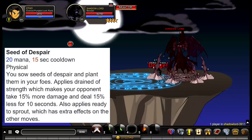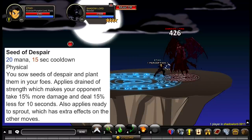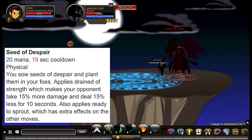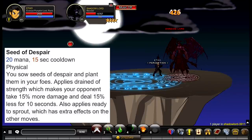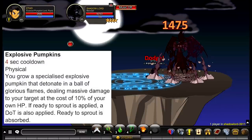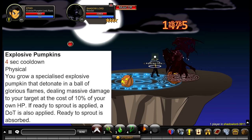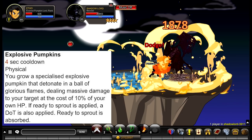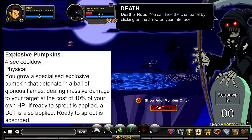Your next ability is called Seed of Despair. It consumes 20 mana and has a 15-second cooldown. You sow seeds of despair and plant them in your foes, applying Drained of Strength — which makes your opponent take 15% more damage and deal 15% less for 10 seconds. It also applies Ready to Sprout, which has extra effects on other moves. If Ready to Sprout is active when you use Siphon, it applies a 20% damage resistance buff. Your last ability is called Explosive Pumpkins. It consumes 4 seconds but does not consume mana — however, it does consume 10% of your maximum HP. You grow a specialized explosive pumpkin that detonates in a ball of glorious flames, dealing massive damage to your target. If Ready to Sprout is applied, a DoT is also applied and Ready to Sprout is absorbed.